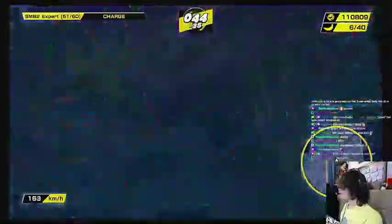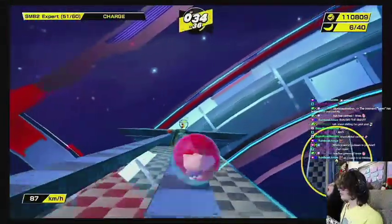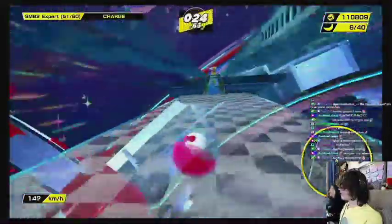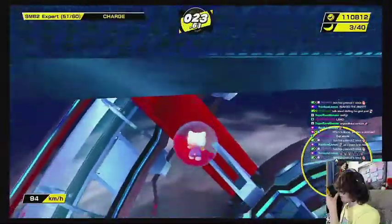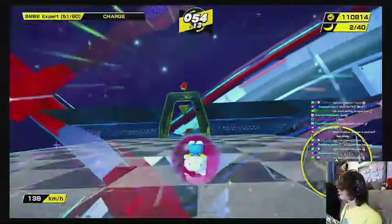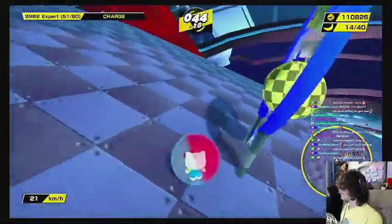I have to build up momentum by constantly running through this teleporter. You can see it right there - basically using a portal one-portal two track. I'm building up a bunch of speed, which you can see in the bottom left corner. As I build up speed I'm making it so I'm able to make this jump eventually - I'm getting up to about 130 but losing a little speed on the straightaway. I wasn't expecting to make that - okay!